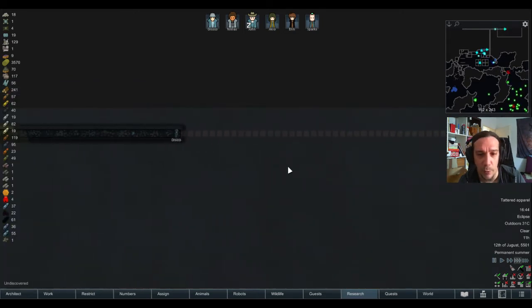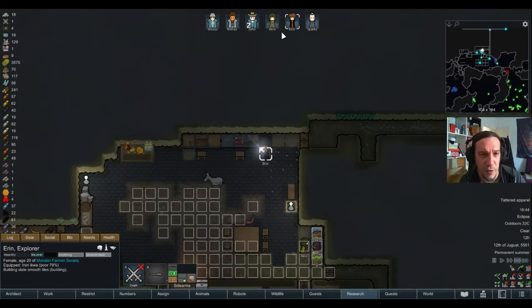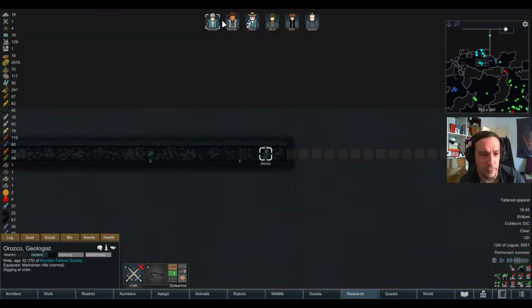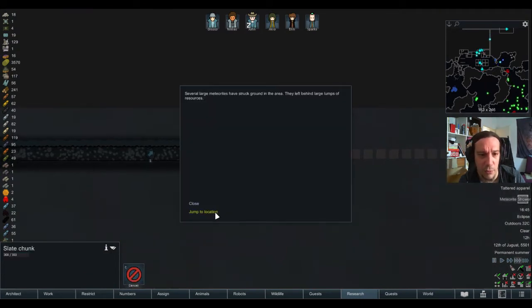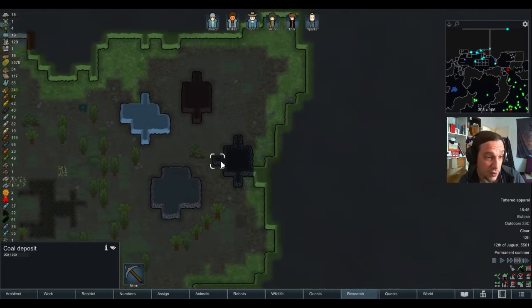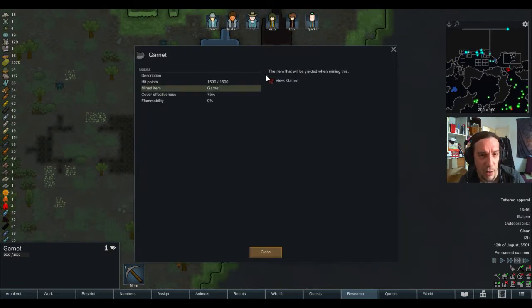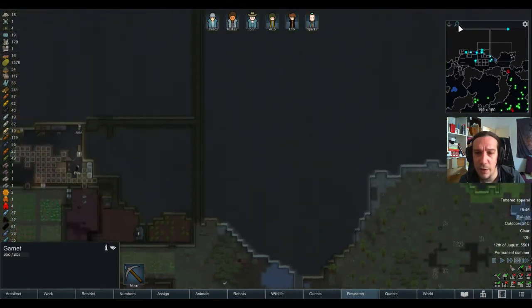I'm still curious if we'll hit some valley during the mining here, but it doesn't seem like it, honestly. Meteorite shower — what did we get? Some bluskis, some emperador dark, some garnet, and some coal. That's a really big amount of garnet. Having a nice red tone — wonderful.